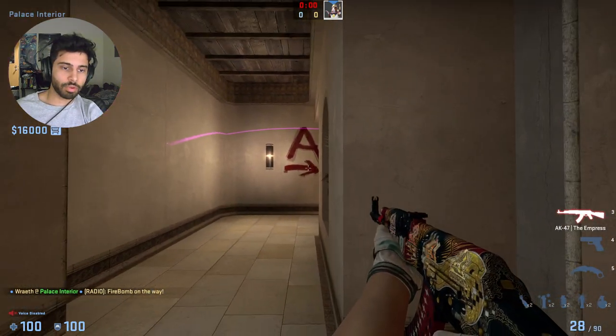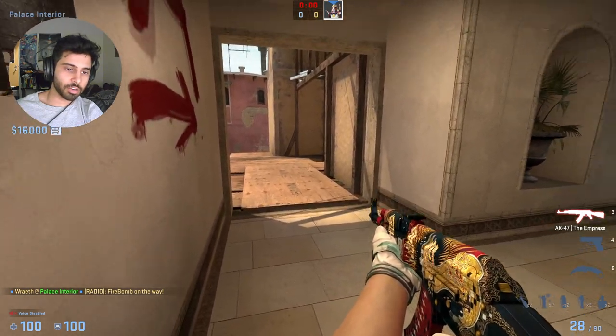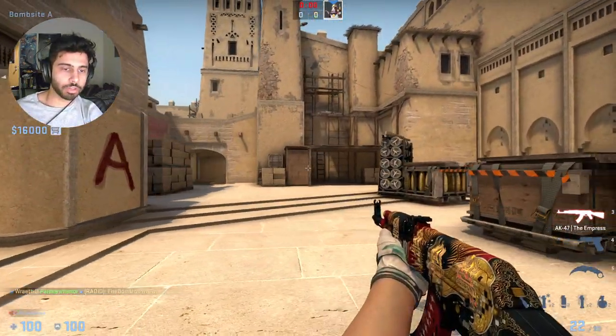And then you should instantly be ready for someone swinging you, and then you can just come out. Even if you're smoked, you know that underbalk is clear, so you just have to spam here a bit. And when you throw this Molotov, your teammates splitting from mid will have a much easier time clearing A.